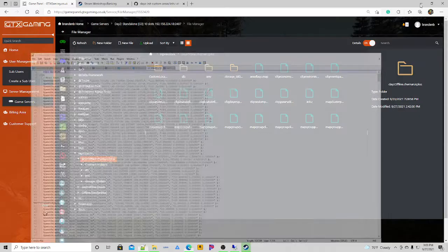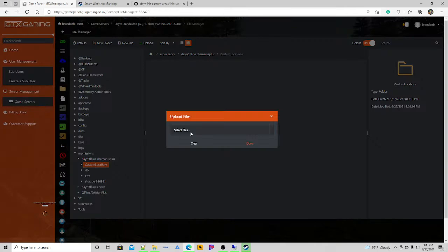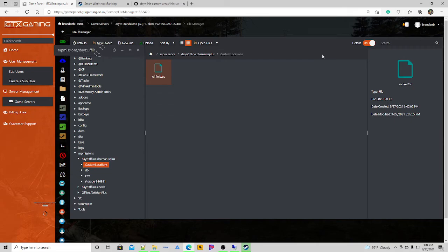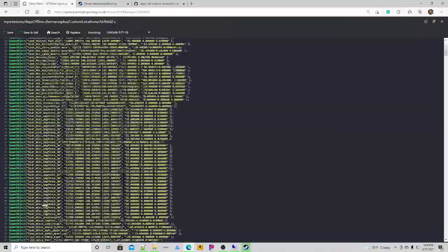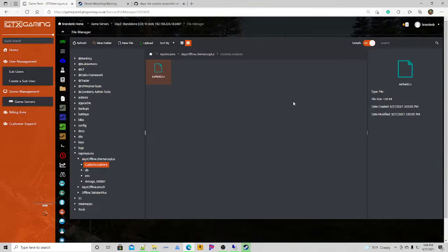Go back to your server, go into your Custom Locations folder, and upload that airfield2 file. You'll see it's there under Custom Locations. The bottom bracket closes it out, the top bracket opens it, and the name is there.